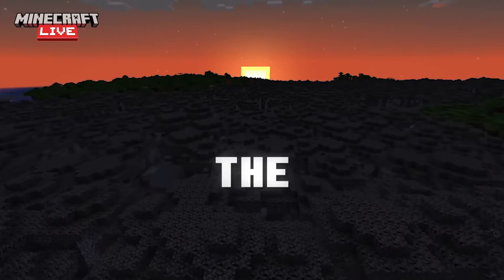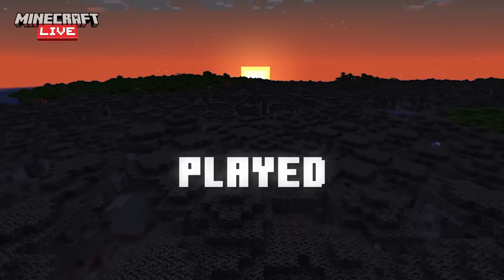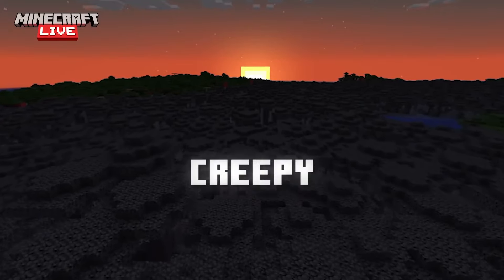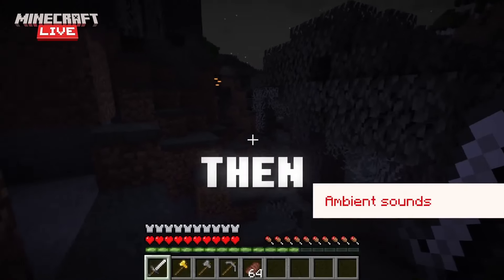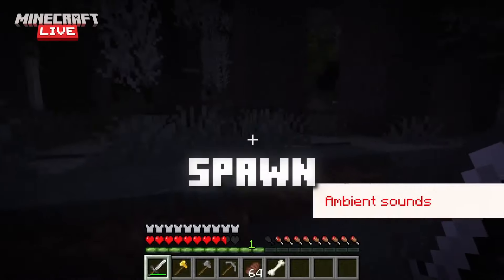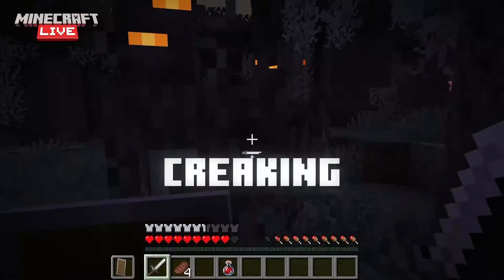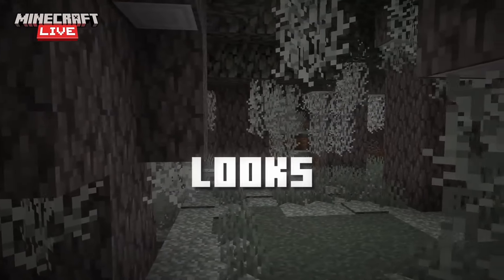My final issue is with the creaking mob itself. When I jumped into the snapshot and played around with it, I got the atmosphere — it was creepy. Even during the day, as they said, it's just silent and then you might hear a creak off in the distance and it is terrifying. Then it comes to night time, you hear the creaking spawn in, and you see the glowing orange eyes just through the trees. You can't really see the actual creaking itself because it blends in so well. They've done a great job on that, and I love how the creaking looks.